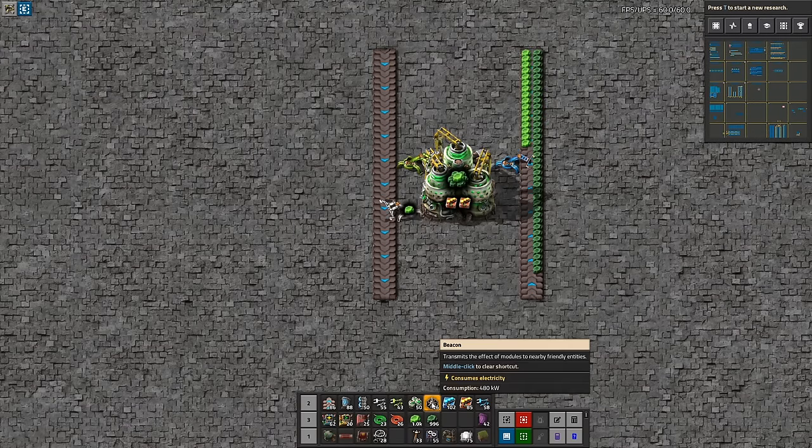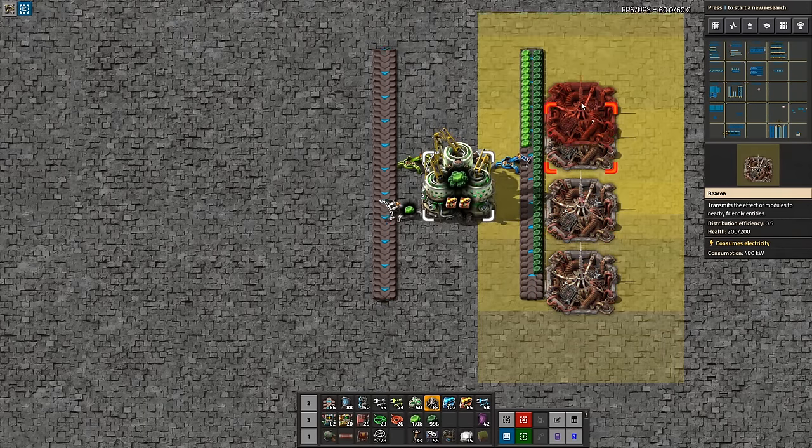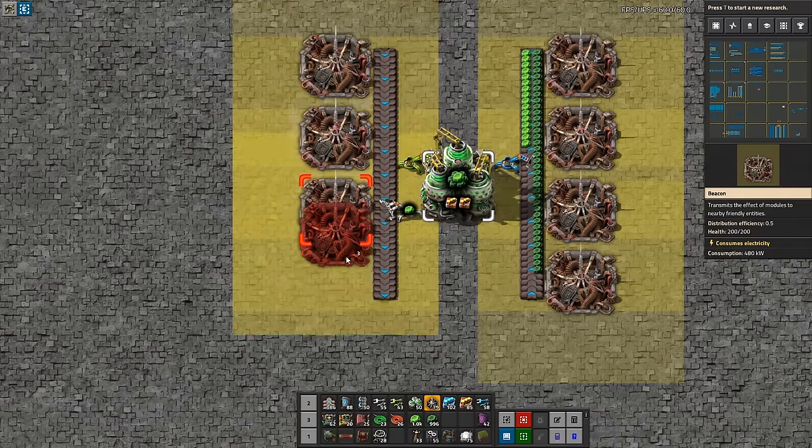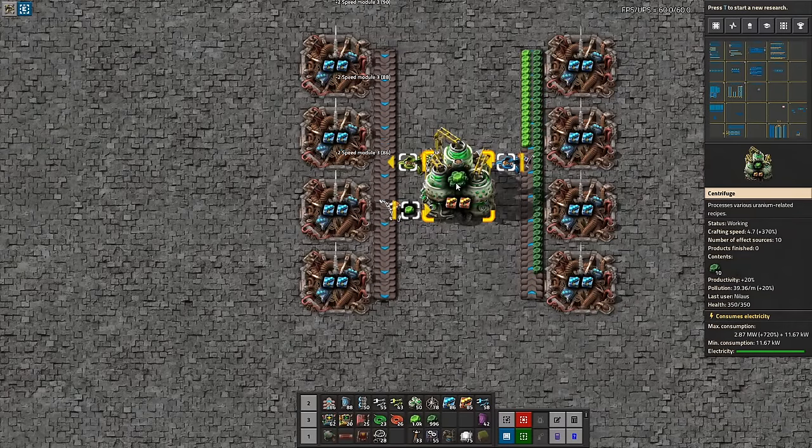This is the obvious location for us to add more beacons. You can add four beacons on either side for this build. Now the crafting speed is 4.7. Much nicer — look how fast it goes.